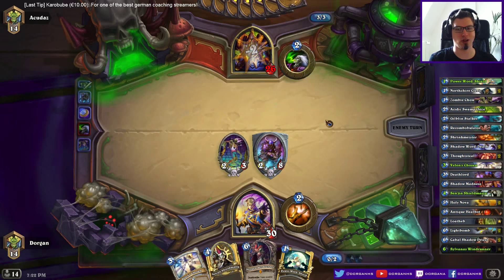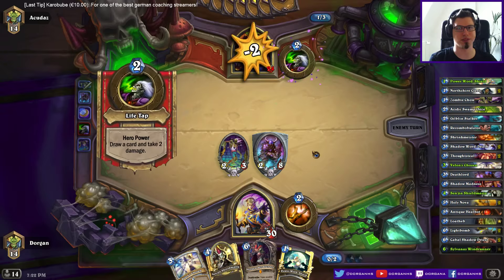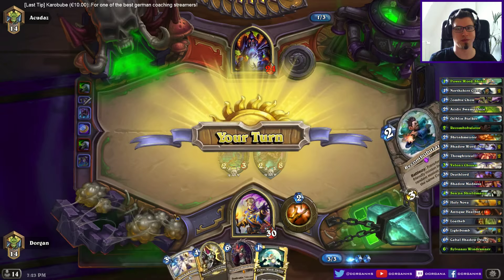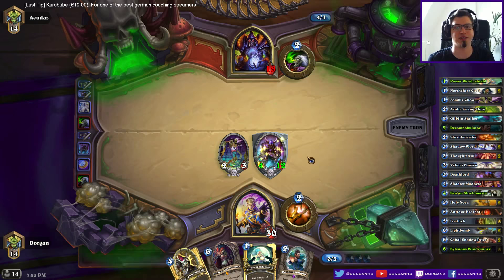Another option would've been Power Word Shield to draw more cards. In case of Handlock I feel like I want to put up at least a little bit of pressure. I'm putting this on this because that's the better silence target — he doesn't want to silence it because he gets the random minion, but it's also a 4/12.